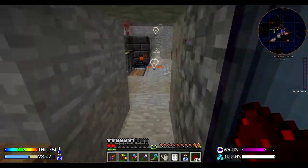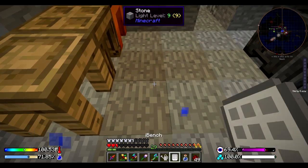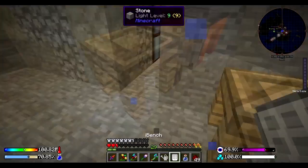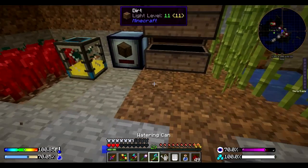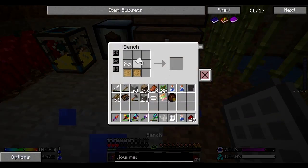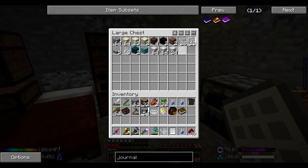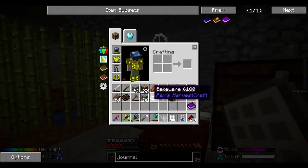I should be able to make that with sticks, string, and the blank patterns. Not sticks - paper. Wow, I'm an idiot. Paper, one, two, three paper. There we go - book. Go ahead and take out some glass and make ourselves a little journal.